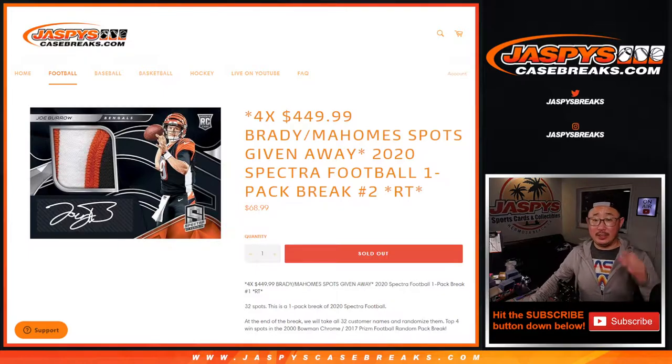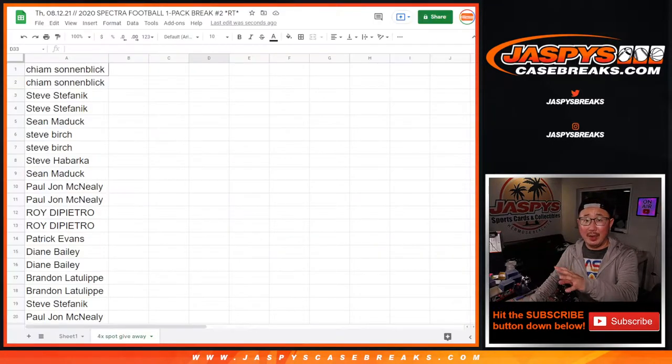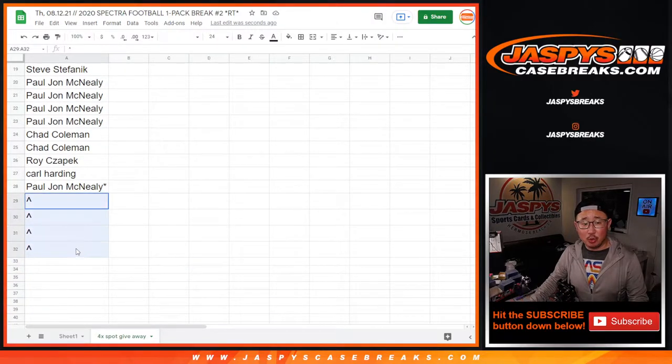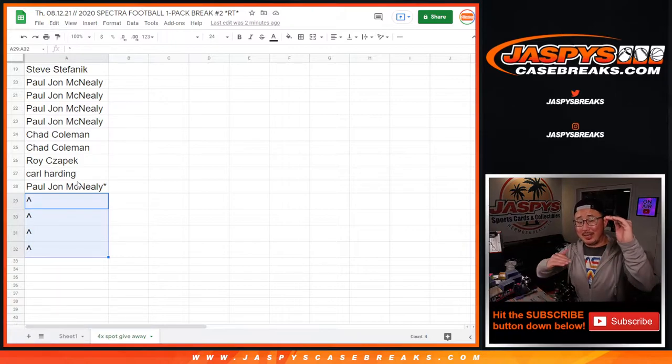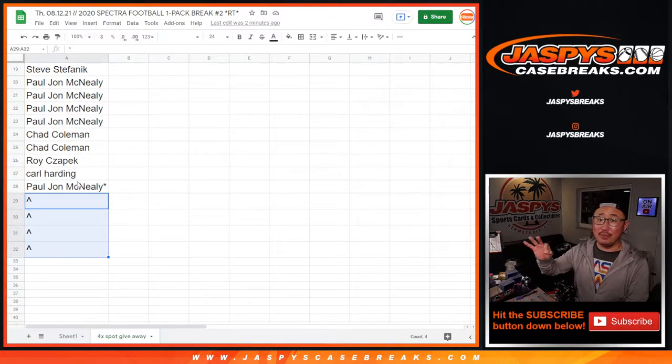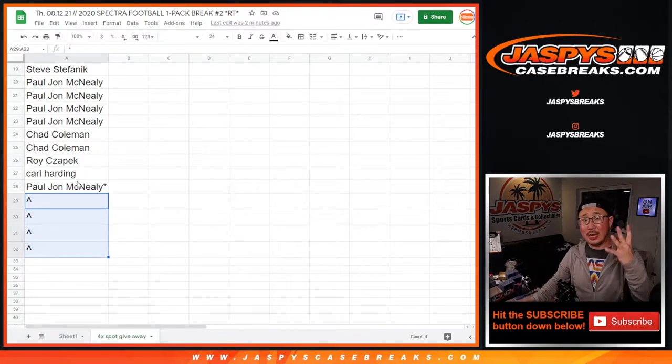There are a few layers to this. There'll be three different dice rolls. First, we're giving away four spots within this actual pack break itself — we only sold 28 spots because we're giving away four. Then there'll be a dice roll to randomize the full 32 names and the 32 teams. Then we'll do the pack break itself. Then the third and final dice roll will be top four to see who gets into that mixer, that random pack break.